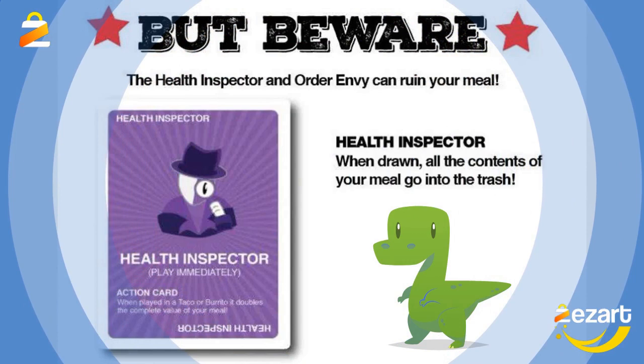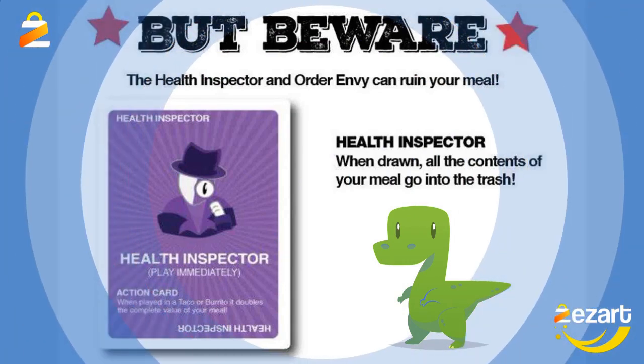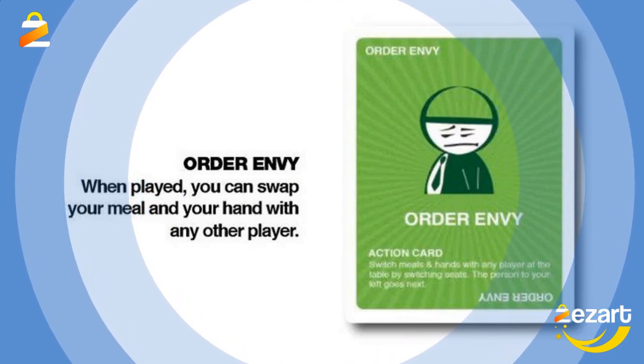Health inspector: when drawn, all the contents of your meal go into the trash. Order envy: when played, you can swap your meal and your hand with any other player.